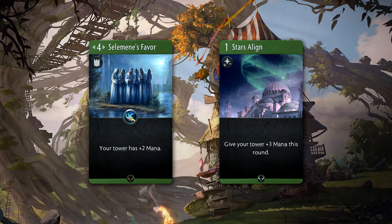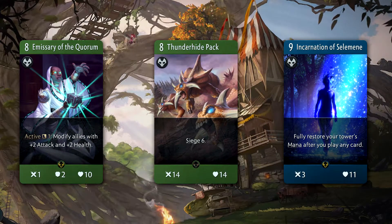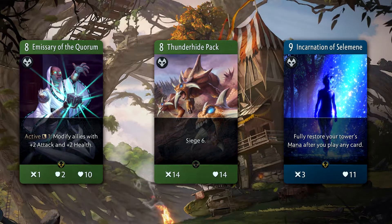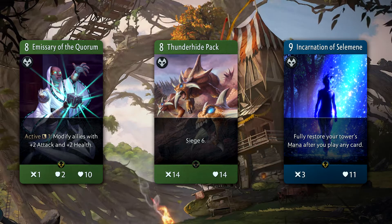Thus, Celemani's Favor and Stars Align can help amplify that advantage even more. And with that advantage, getting huge bodies out there like Emissary of the Quorum or Thunderhide Pack pretty much ensure victory. With green-blue decks, you also have to think about the potential use of a game-ending creep named Incarnation of Celemene.